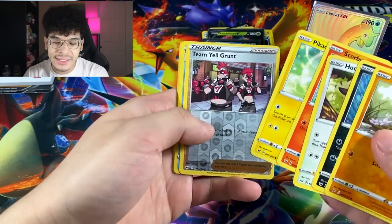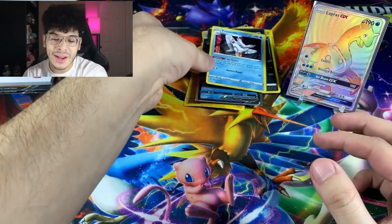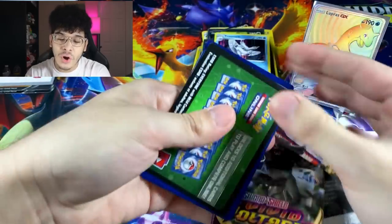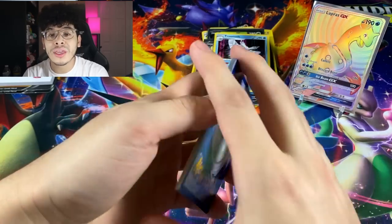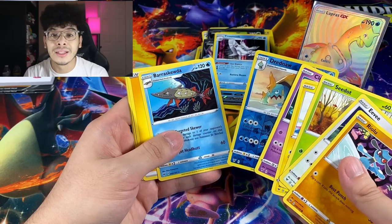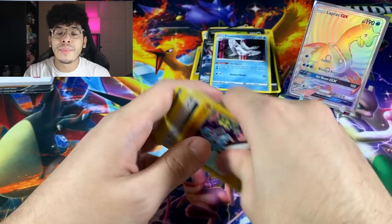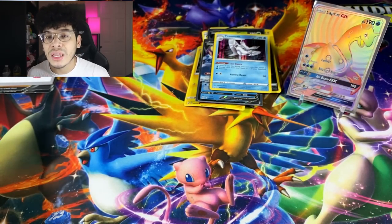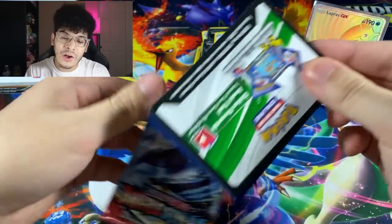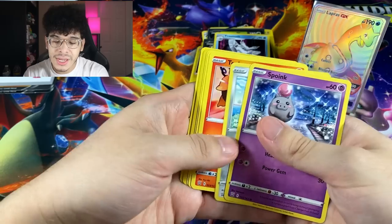Sword and Shield base gave us a Frosmoth regular holographic — not a regular rare, a holographic. Next up we got Vivid Voltage, which actually has a Lugia that's worth over $300 right now ungraded. That's basically why Vivid Voltage is going up in price — not only is there a chunky Pikachu in the set, there is also another chase card within the set, which is absolutely insane.